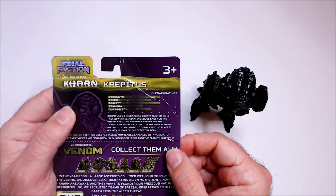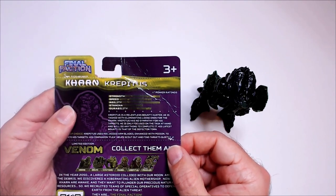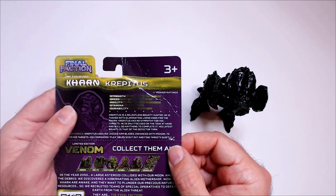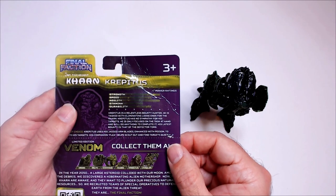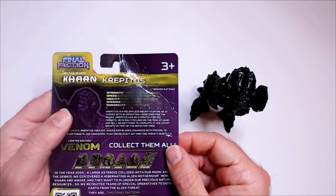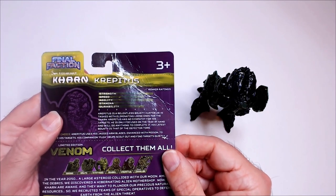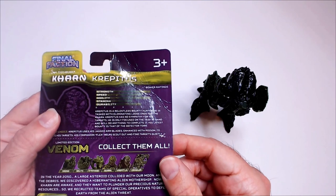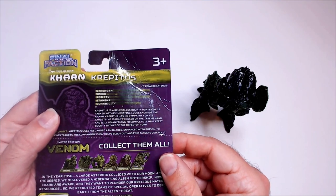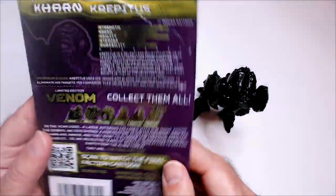So, Kryptus is a relentless bounty hunter — he is tasked with eliminating the loose ends for the Karn. Kryptus has no sympathy for his targets, he is only focused on the task at hand and will do anything to complete it. His latest bounty target is the Defector Torn. Torn sounds familiar — I think he's definitely a Final Faction character.